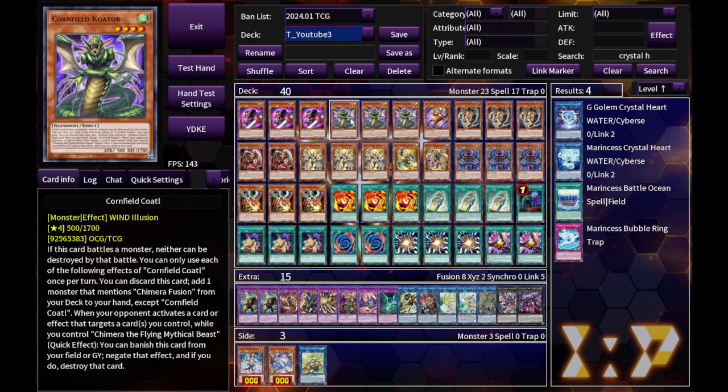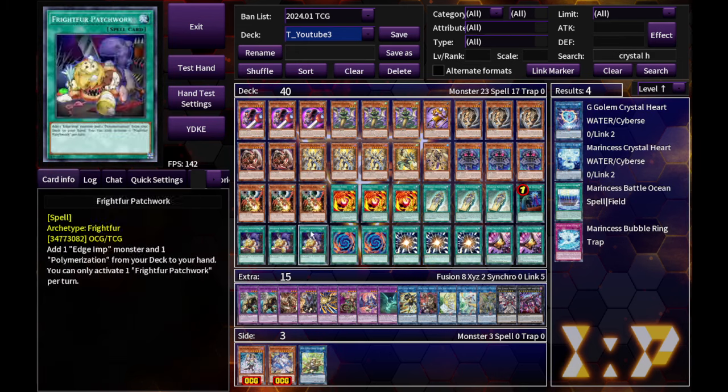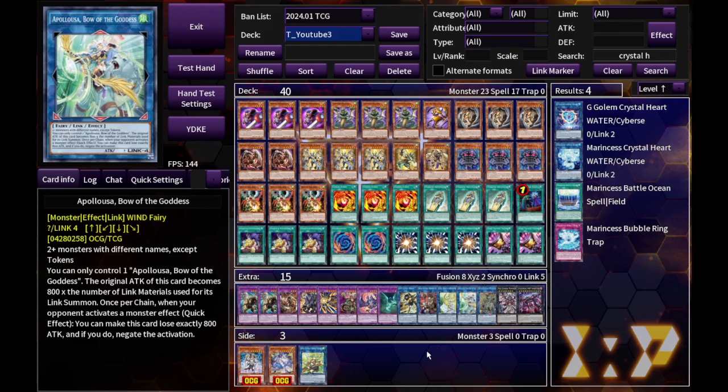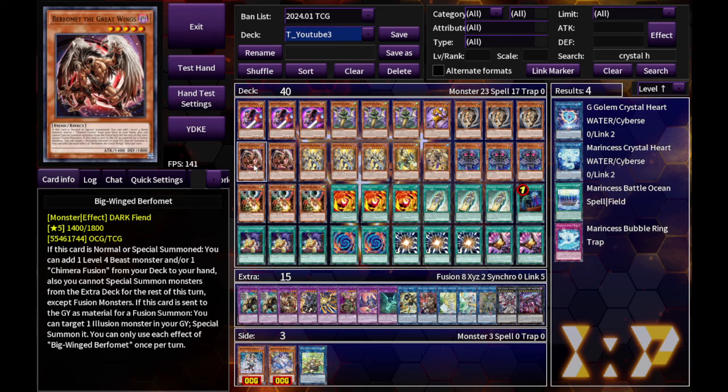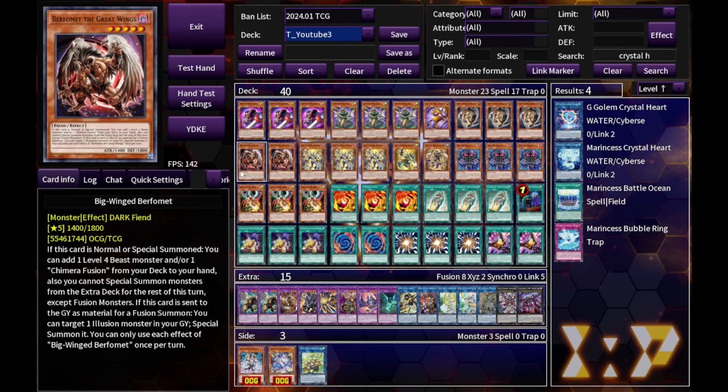I even tossed in the Wind Charmer here just in case Draw happens, because there's Cornfield as a Winged monster and also the Chimera Wing Beasts. So I can go into the Wind Charmer, then into Draw, then into Saline, into Appaloosa — at least have some form of defenses on the board. There are some fusion restrictions from the big Winged Baphomet, but it only locks you into fusions after it has already resolved its effect, so if sequences are correct you can easily do all the non-fusion plays at the beginning and then commit to fusions at a certain point in the combo.